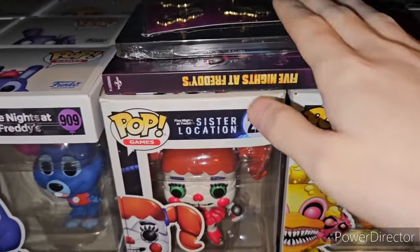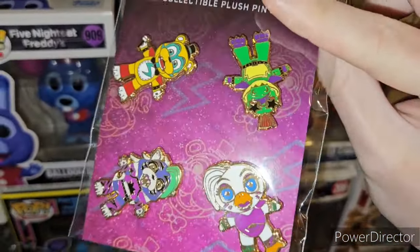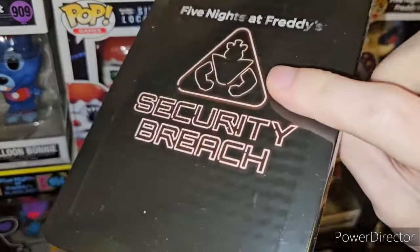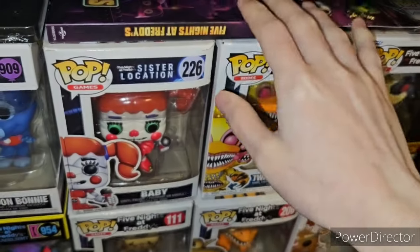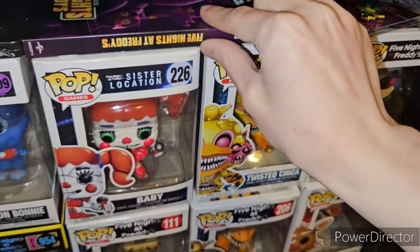Over here we have the FNAF Security Breach collector's edition item, the pin set, the Five Nights at Freddy's Security Breach Steelbook, and the Five Nights at Freddy's movie — the Night Shift edition, which is just the basic cover, not the Steelbook.